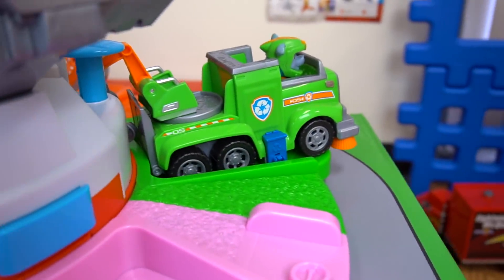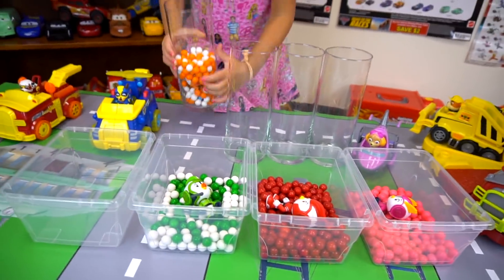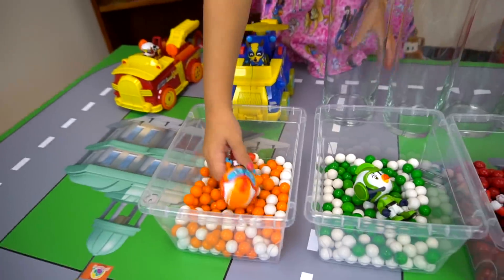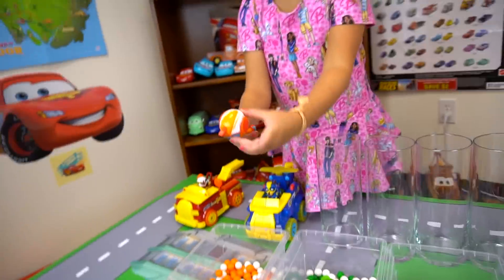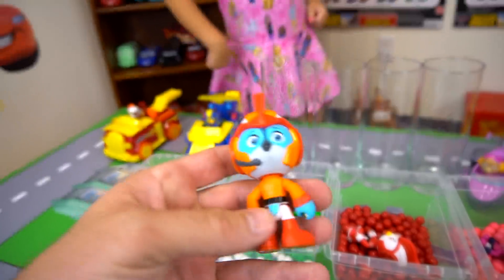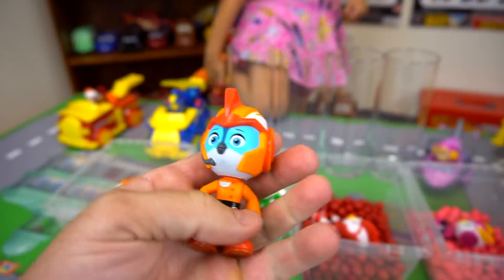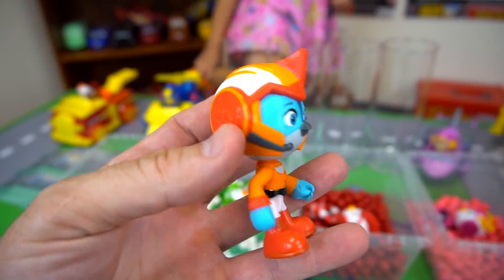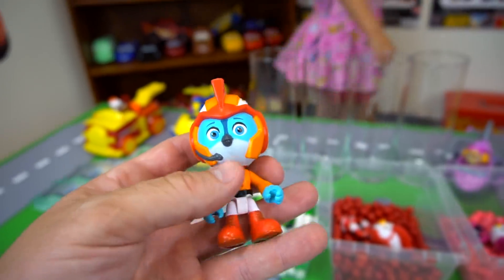Who's in the orange one? It's Swift! What kind of bird is Swift? Swift looks like a blue jay, doesn't he? Yeah, he's a blue bird, probably a blue jay. So there are the new characters from Top Wing!